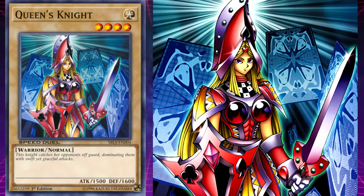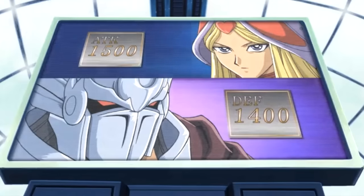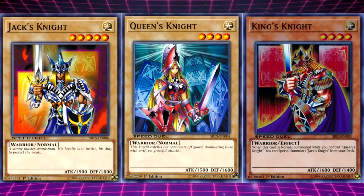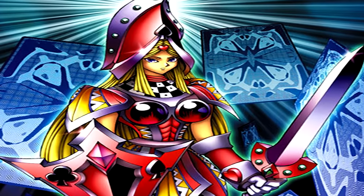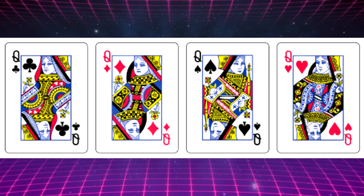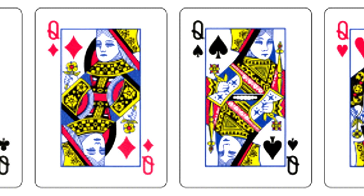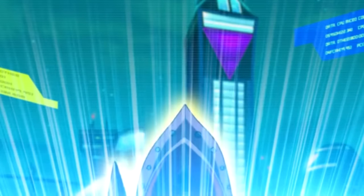Queen's Knight. Her flavour text reads: 'This knight catches her opponents off guard, dominating them with swift and deadly attacks.' Continuing the trend of incorrect stats to match their rank in card games, the queen playing card would be the second strongest face card. However, the Yu-Gi-Oh version is actually the weakest of them, specifically in terms of attack, though she does make up for this by having the strongest defence of the three. If we look at this monster's artwork, we see she faces to the right, which is significant — in a set of cards, out of the four queens, the spade queen is the one who faces in a different direction to the rest, typically to the right.